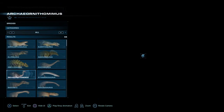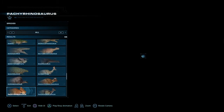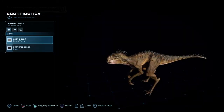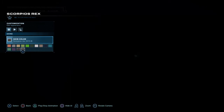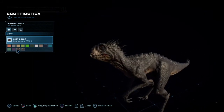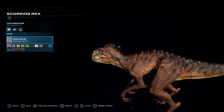Our next dinosaur is going to be the Scorpius Rex — one of the main terrors on the Jurassic Park Netflix show Camp Cretaceous, and chronologically one of the first hybrids that Dr. Wu has ever worked on. This dinosaur combined the DNAs of the Carnotaurus, Tyrannosaur, Velociraptor, Tree Frog, and Scorpionfish, which helped give it some venom. Here we have skin packs from the show itself as well as its base skin, and while all three are absolute menaces, I'm hoping I can make it look a little better.